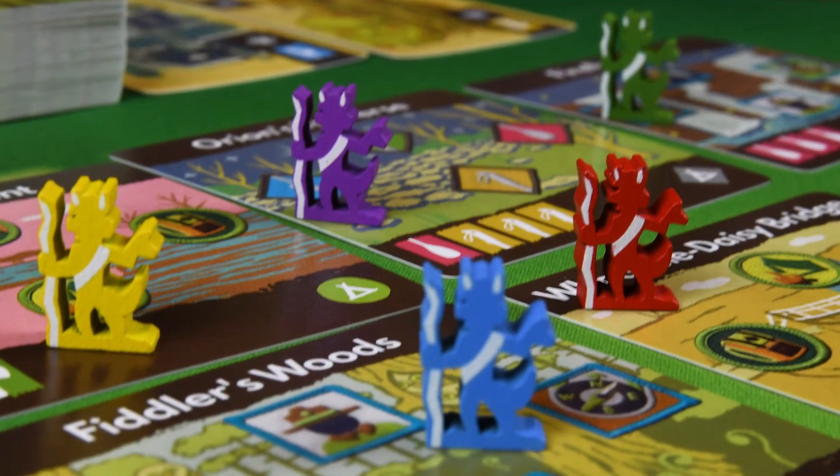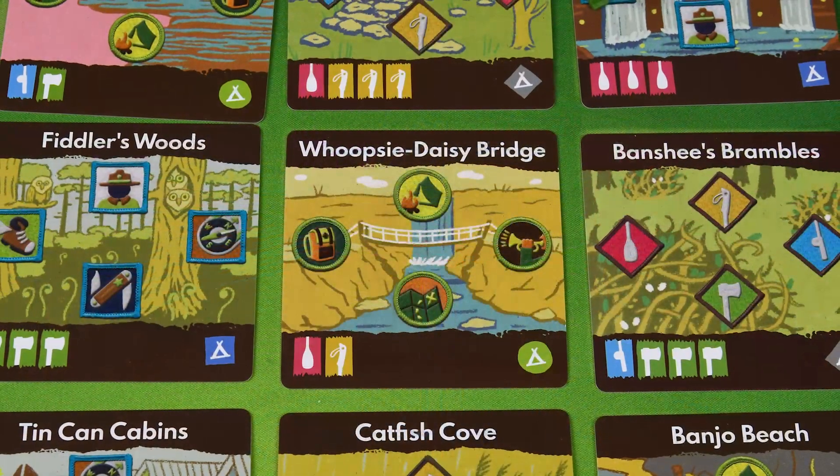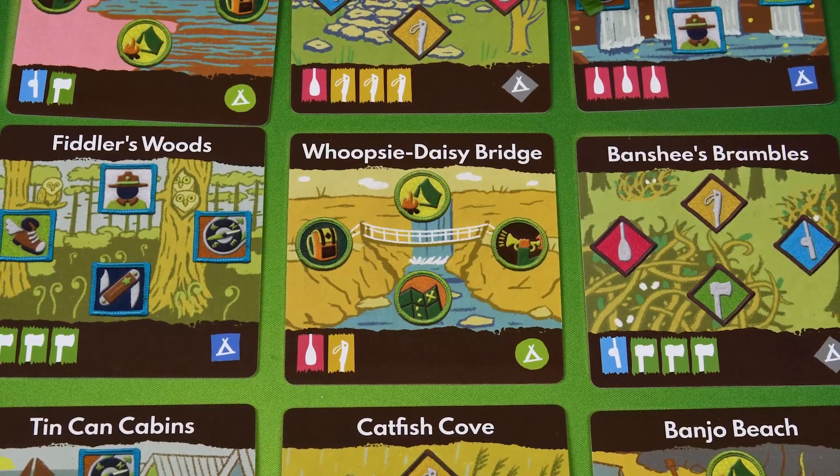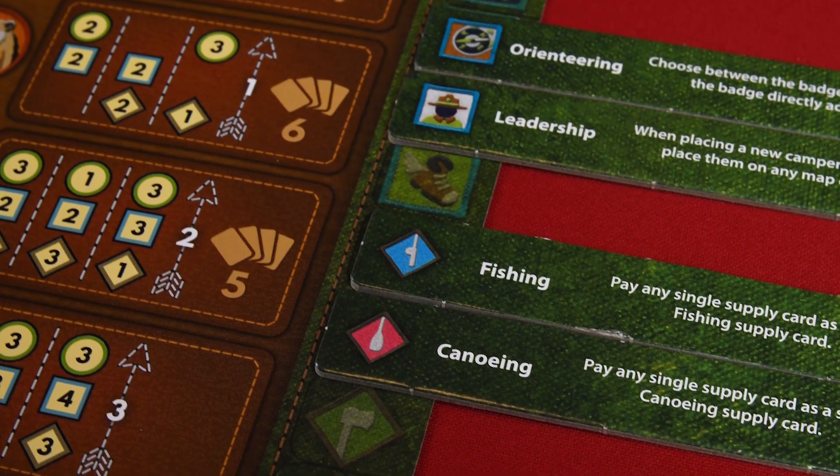Instead, players will lead groups of scouts who are exploring the wilderness on a summer day. You may explore Gemini Peak, Fiddler's Woods, or Fire Fairy Caves, to name a few. I just love the names of these locations and their visual depictions. Part of the challenge of the game is efficiently collecting the right skill badges, which will grant scouts special camping abilities. The player who is able to level up their scouts to the rank of Badger wins the game.